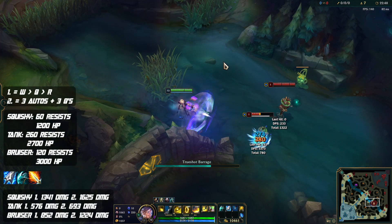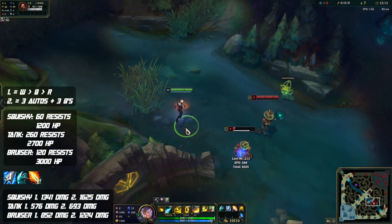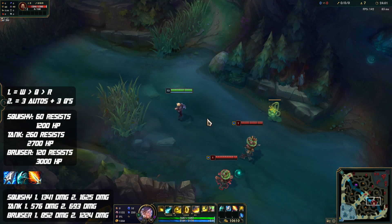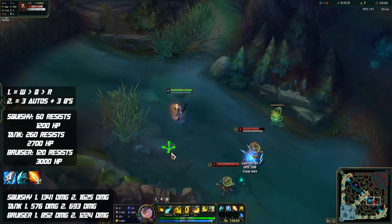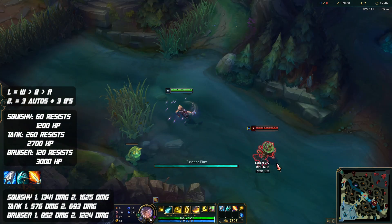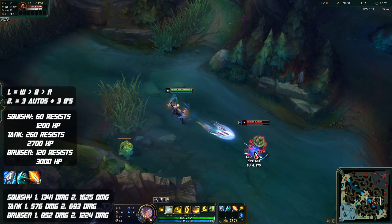For the AP build on Ezreal, this is actually the one that's most popular right now over in Korea. It does have a lot more burst — against squishy targets, 1,341 damage with just a W, Q, and ultimate — so a lot more burst compared to the other builds. However, it's going to lose out pretty much everywhere else. Against tanks and bruisers, the consistent damage coming out of your Q and auto attack is really weak with this build, so it's just all about the burst. If you're able to hit your W followed up by Q, the damage is really strong, but if you're not hitting those Ws consistently, the damage is just going to be so much weaker than the other AD setups.